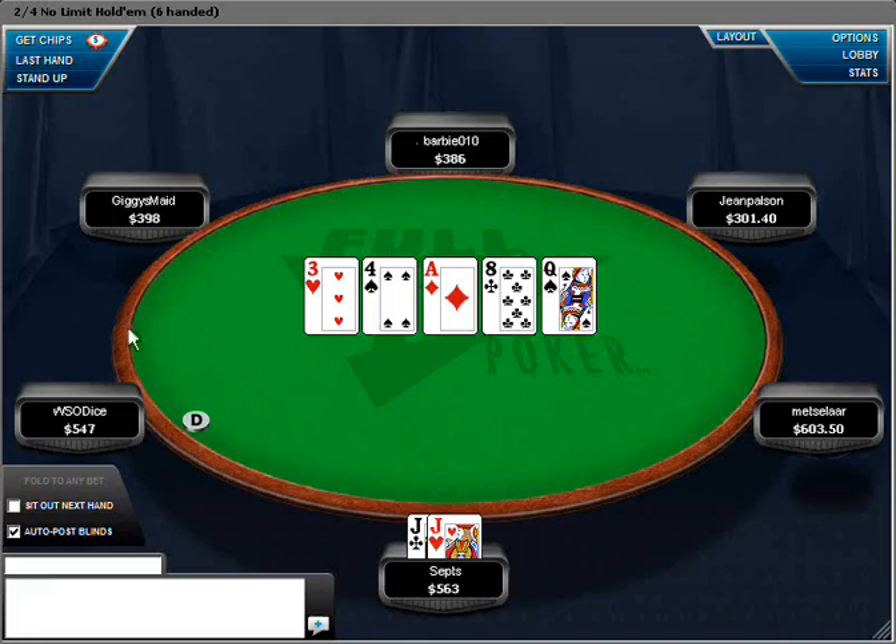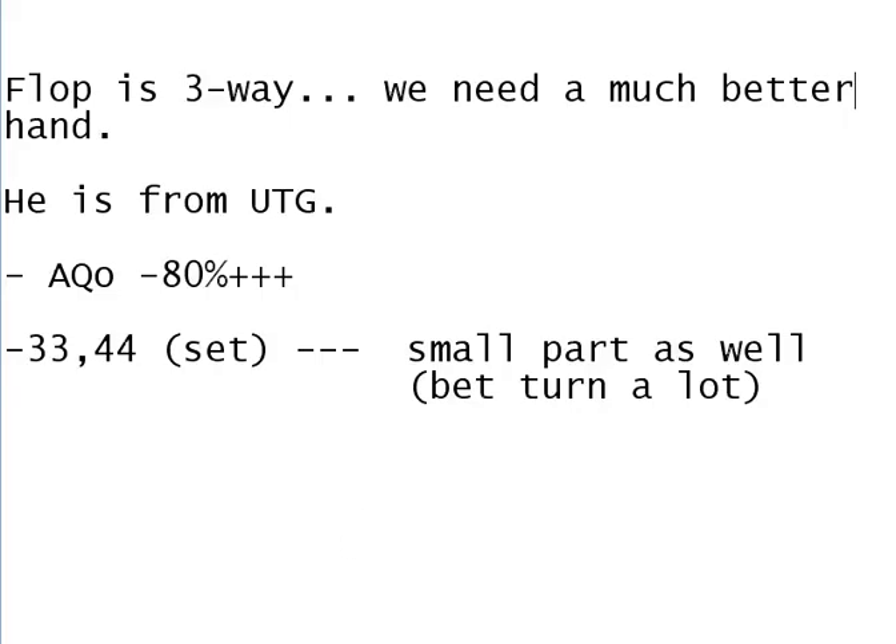One more thing I forgot to mention about that hand: the board is pretty dry. So we're going to be checking back ace-queen and sets on the turn a lot. If there had been a flush draw on the flop, our bluff would have been completely stupid — he'd think that with a flush draw, we'd be betting ace-queen or sets on the turn every time. But since the board was completely rainbow on the turn with pretty much no draw at all, it's very credible that we check back the turn with pocket 3s, pocket 4s, or ace-queen. That's still a big part of our range, and that's what makes the river bluff raise work so well.